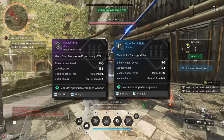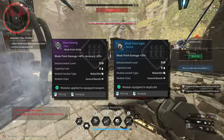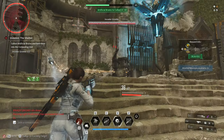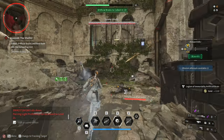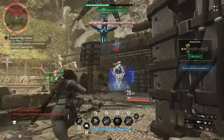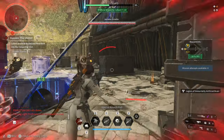The 3rd build with 2 modules that increase weak point damage is the most damaging setup of all, but the condition is that you have to aim for the head or weak spots. This build is very good for void intercept battles or big boss fights simply because the weak spots of the bosses are so big that it is very easy to take advantage of the 2 modules.